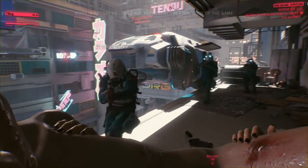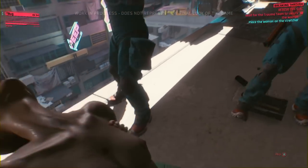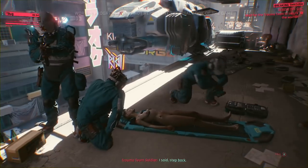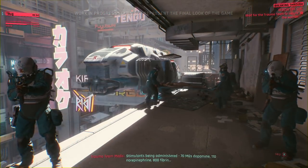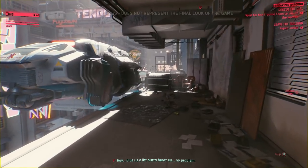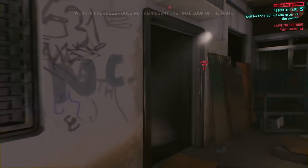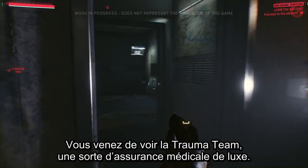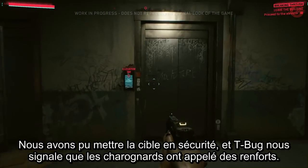Trauma Team lands and secures the patient. They place Sandra on the stretcher, step back, and administer stimulants — 70 milligrams dopamine, 110 norepinephrine, 800 more. The team asks for a lift out. Trauma Team obliges. T-bug cuts the connection. All clear. That was Trauma Team — a kind of high-end premium medical insurance.